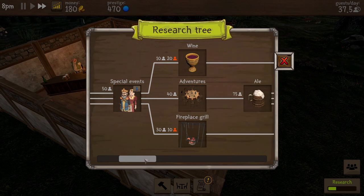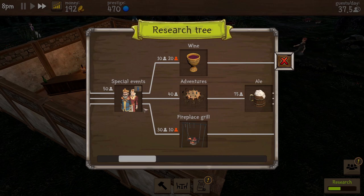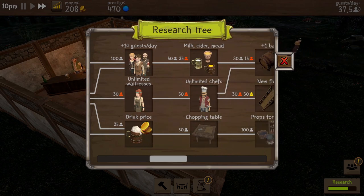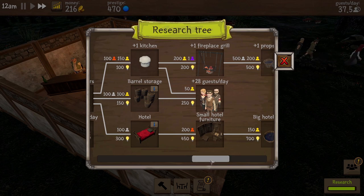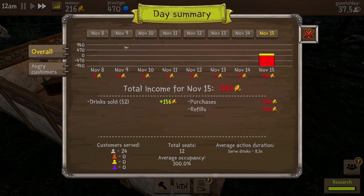Let's take a quick look at special events - we need to get that unlocked because it brings in great big crowds, as we saw in the alpha. Wine... Adventures - do we get teams of adventurers in? And then the fireplace grill, get some ale, amend the drink price, different drinks, another bar, new floors, researchers, fancy new ways of unlocking things requiring people and research points. Then hotel furniture, unlimited bars, new floors, unlimited kitchens. The day's gone by and we lost 784 monies, but we did spend a load setting everything up.